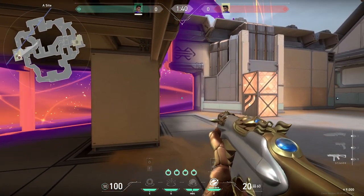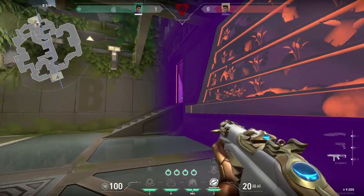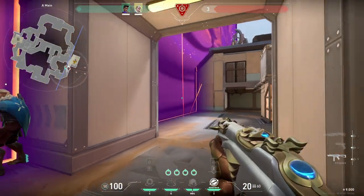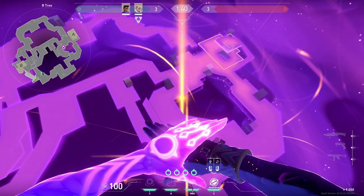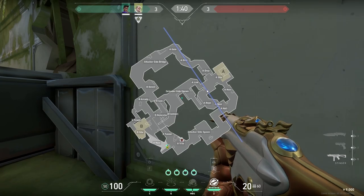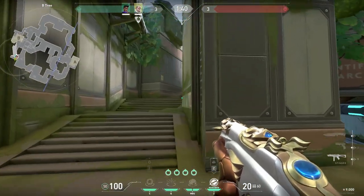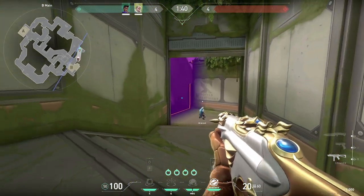Here are some of the ways Astra's wall can be used. On defense, her wall can prevent attackers from hitting site or aid in a retake scenario during post-plant. On attack, you can use it to help your team onto site and plant, or for post-plant by making it harder for defenders to defuse. Occasionally on attack, you can fake a site take with her wall to trick defenders. There are other more situational uses like helping your team get out of dangerous positions, but you won't use those too much.